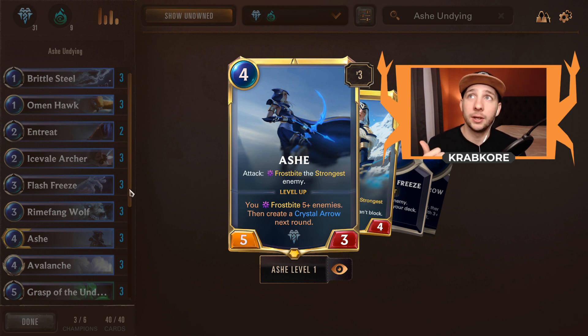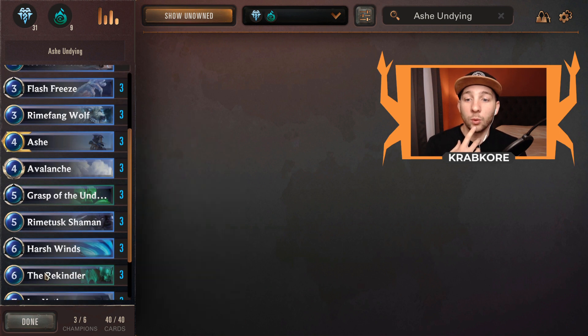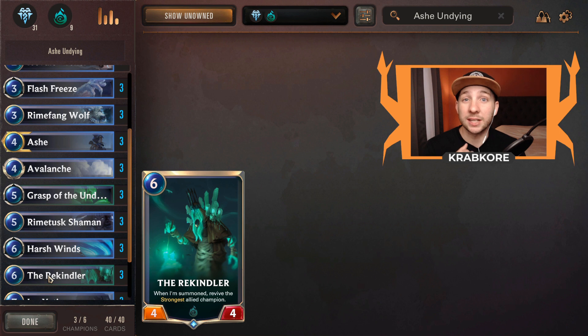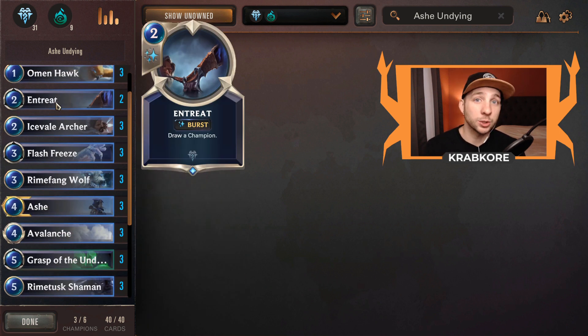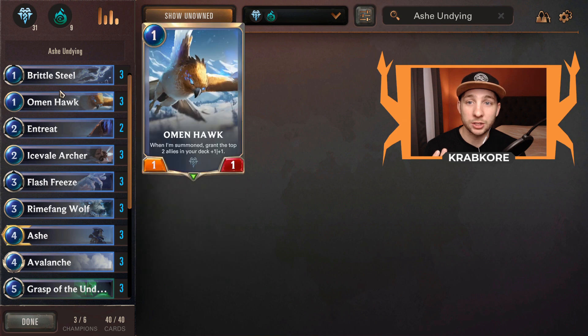Grasp of the Undying, and whatever that other one is where whenever their creature dies it deals 3 to yours — there are a lot of 3-damage things in this set, even in Piltover and Zaun. So we have the Rekindler that's going to bring her back, and we have a couple of Entreats to redraw her out of our deck. Lots of really sweet ways to bring her back and even get multiples of her on the board. The rest is just a control package. We've got Omenhawk to beef up our dudes and make them a little bit stronger and block better.